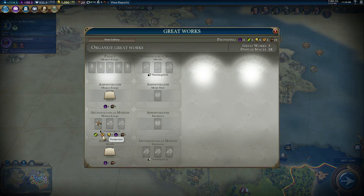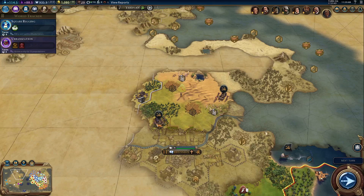Look at this — food, production, gold, culture, all that just from that one ancient artifact. Archaeologists are amazing for Congo. This is when my strength is really going to start to come into play, I hope.